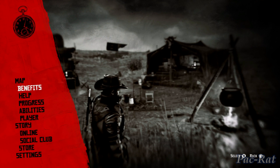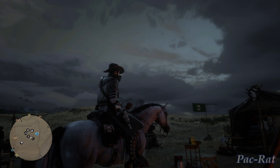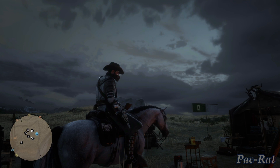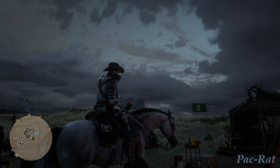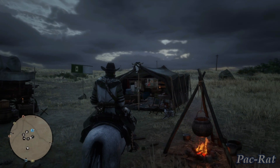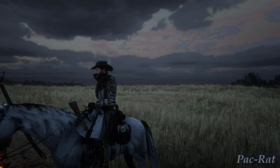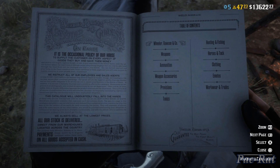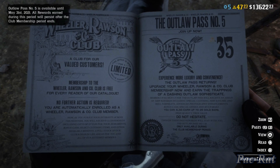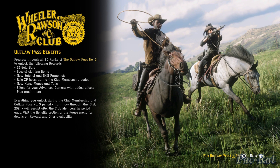Let's go ahead and purchase this Outlaw Pass. Wow, that's a good sunrise — I really enjoy that time of morning in the game, it's really nice. Let's open the catalog and get into the Outlaw Pass 5 purchase. This is how you want to purchase these outlaw passes — I believe that's the only way you can. Let's go ahead and purchase this Outlaw Pass for 35 gold bars.